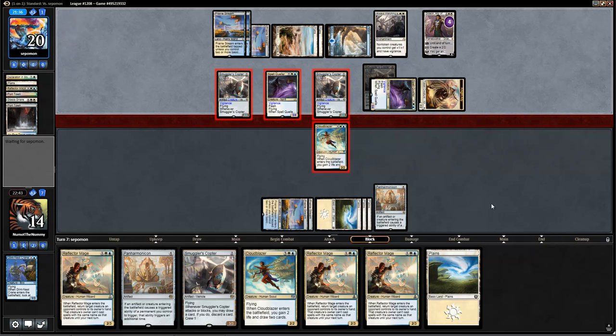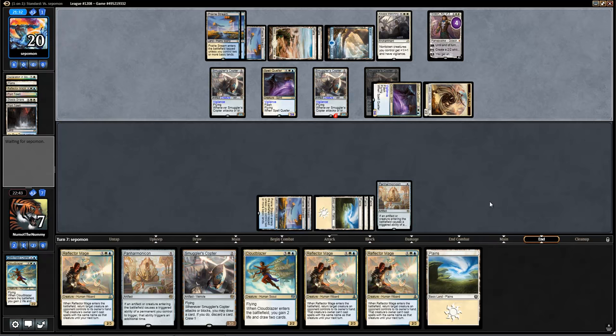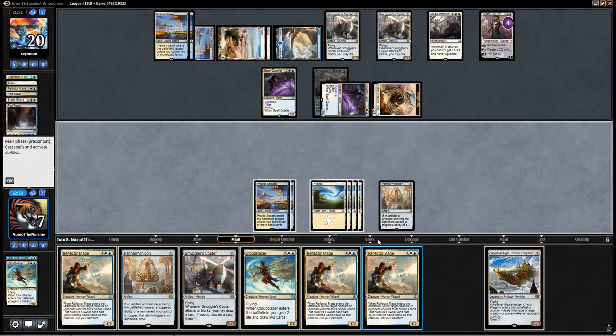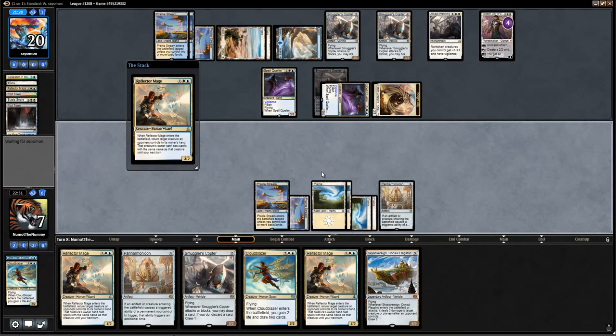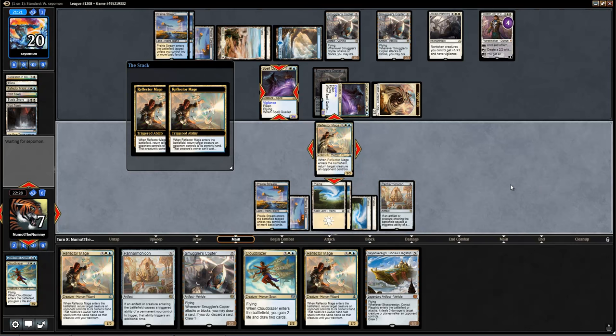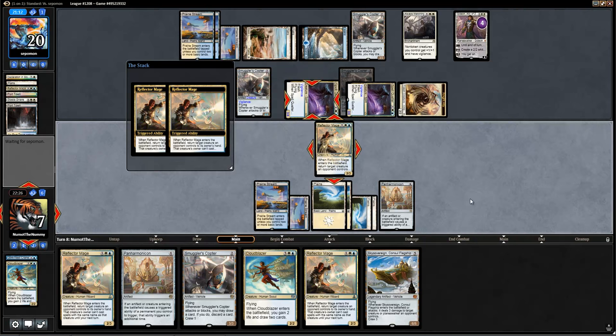I think we still have to just jump here. Sky Sovereign is a pretty nice hit — or rather, it would have been if the opponent didn't have Always Watching; I'd be able to potentially kill some things. But I think we have to go with the double Reflector Mage play here. Let's bounce all of the opponent's creatures — bounce, bounce, bounce. So now the opponent is going to be able to play these Spell Quellers.